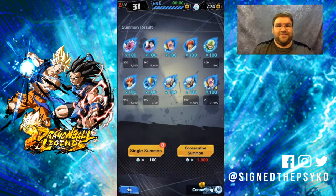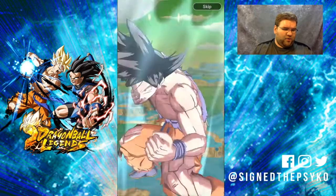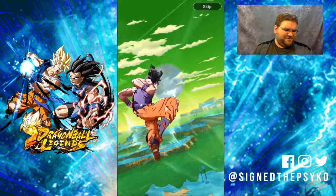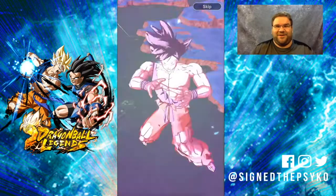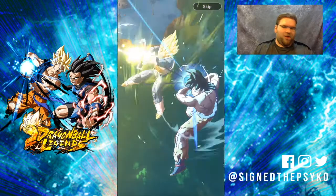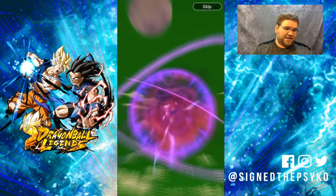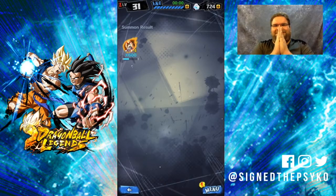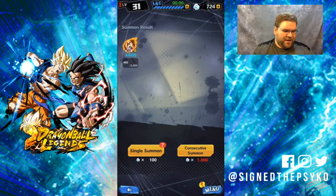We'll do one single to end this — watch me pull Trunks and I will flip. Oh! That's a GSSR sparking! Come on Vegeta! Yes! We're getting all of the summon animations today — this is great. Look at that — that has to be Trunks. It has to be Trunks... it's Gohan. It's fine. I'm actually happy — I do like using this Gohan, so I'm okay with that.